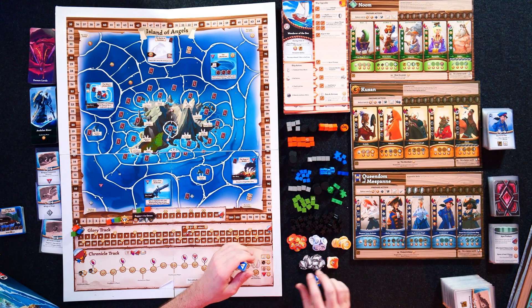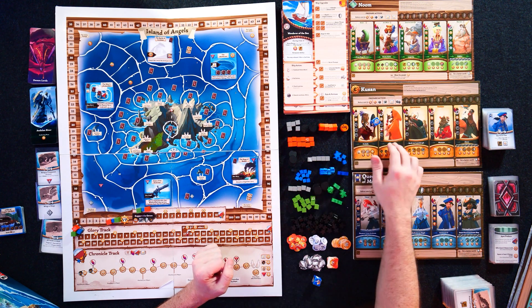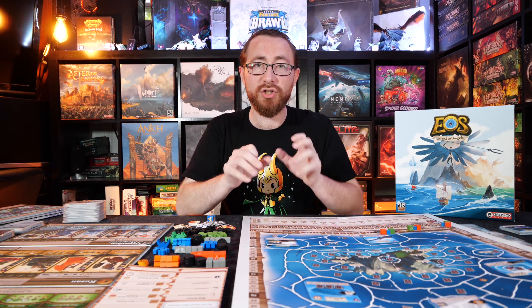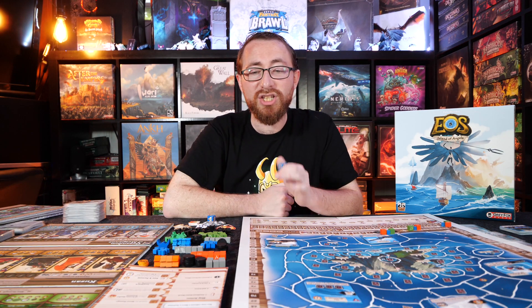My favorite part of the game is going to be the ship upgrades and the actual factions themselves, because they're all asymmetric left, right, and center. You have the Kusan constantly engaging in the luck of the game — constantly rolling dice every time they upgrade the morale of one of their units. Each faction brings its own different taste and spin to the way the game plays, a slightly different competitive advantage, giving you powers and abilities and different choices. You combine any one of the different ships with any one of the different factions, and you have a unique puzzle to engage with every single time you play EOS.